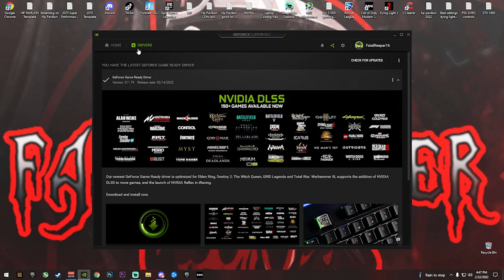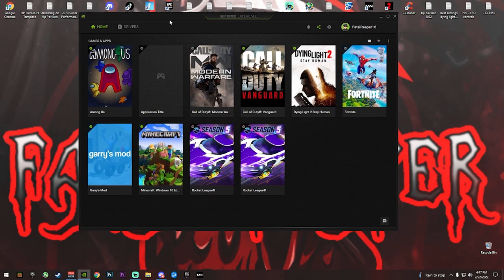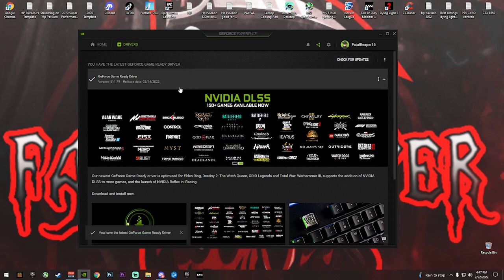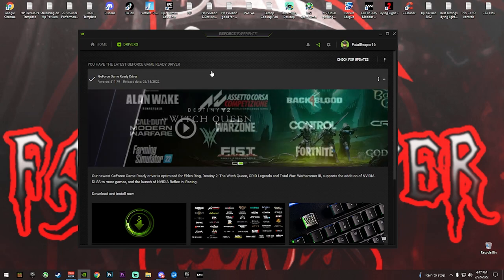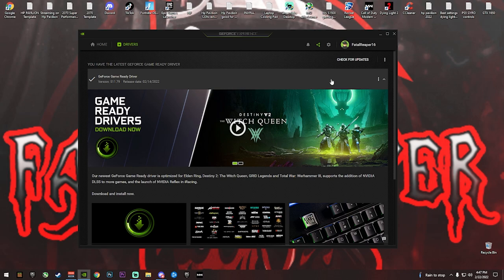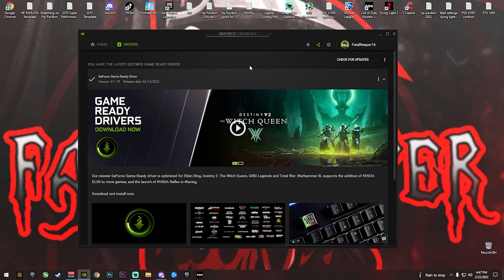The second thing to possibly fix FPS drops is your drivers. The biggest thing here is you want to check your GeForce Experience. Make sure you download GeForce Experience — just go to Google Chrome, type in GeForce Experience, and it will pull up as a program to download. You'll also get a recording software called ShadowPlay, and within it you'll have drivers and be able to check for updates. If your drivers are not up to date, be sure to download them and run the express installation, which takes roughly five to ten minutes depending on your internet.